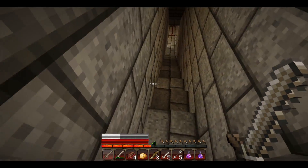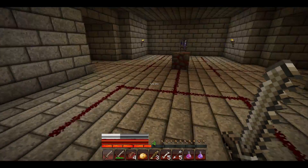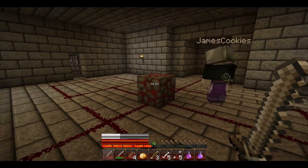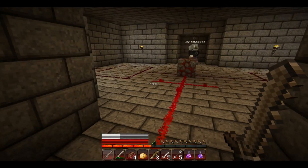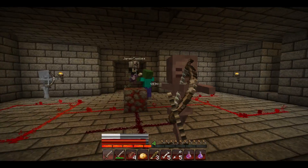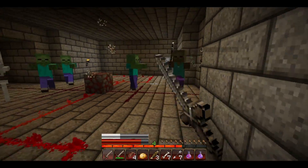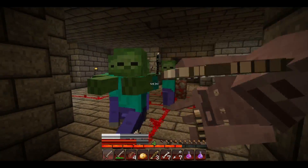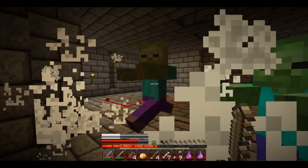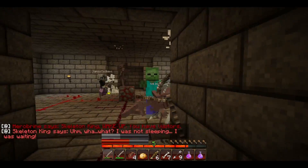Oh, redstone everywhere. Are we supposed to be down here? Pressure plates — we probably both have to stand on this. Here, let's go to one corner together. Stay there. Just hit and swing. Skeleton King, wake up — you have a visitor.